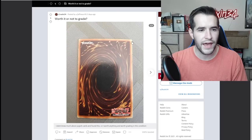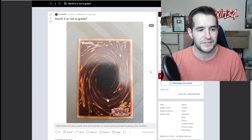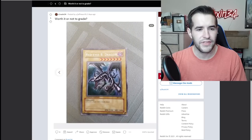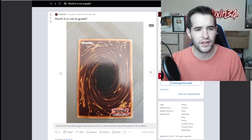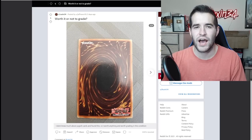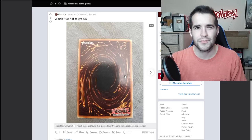Worth it or not to grade — that corner looks pretty rough. We have a BPT Red Eyes. Honestly, not bad for a BPT Red Eyes — actually pretty good on the back, pretty nice card. But if that corner is actually messed up like I think it is, and the centering is off, you're going to be looking at like an eight, maybe a seven on this thing, and it's just not worth the price currently. Maybe you send it in cheaper, but personally I would say don't grade something that's going to get worse than an eight. Especially paying $150 — definitely not worth it. Then maybe do it on the $20 rate.